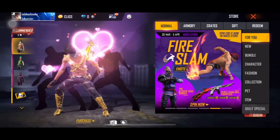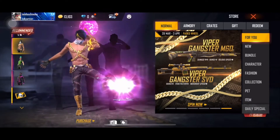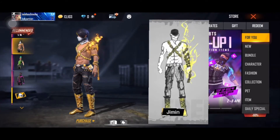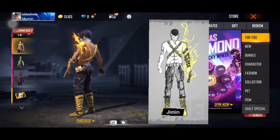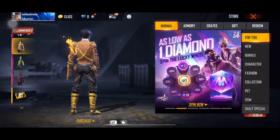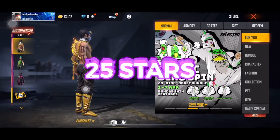Next is Jimin. Jimin revealed his costume, describing it as a chain man with his arm being sealed with magic. BTS RM says it's a usable costume in the game. BTS Jimin also asked the Free Fire Max Rampage team to add a BTS statue. The Bangtan Boys gave a total score of 25 stars for this skin design.